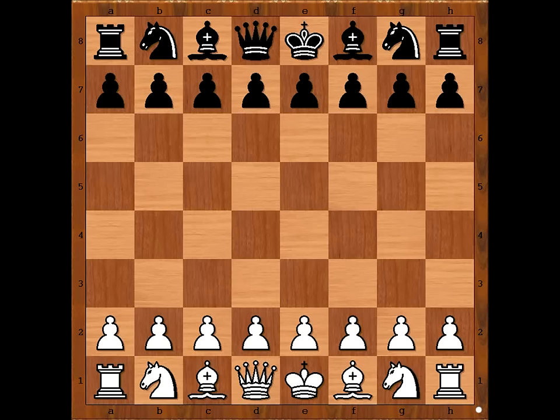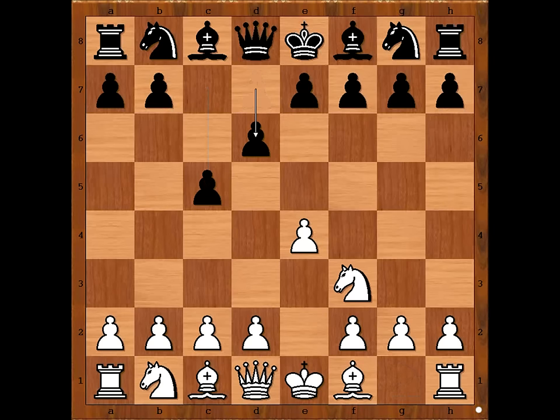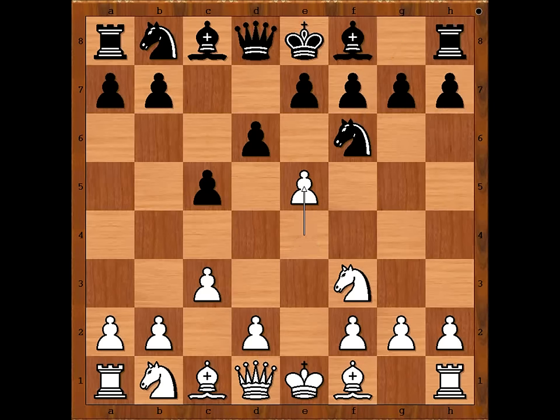Hashim Darvish started with e4. Zhu Chen played c5 — Sicilian Defense. Nf3, d6, c3 intending d4, a Lapin variation. Nf6 attacking the pawn on e4, e5 attacking the knight.